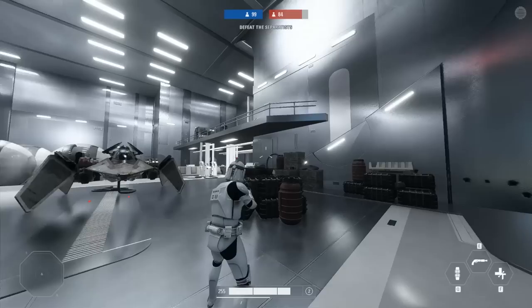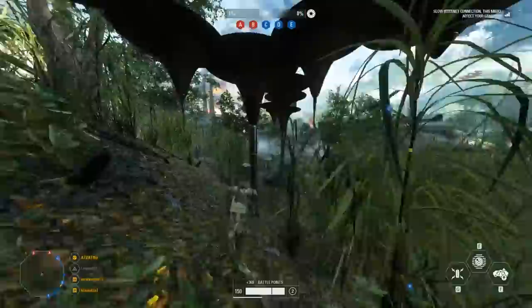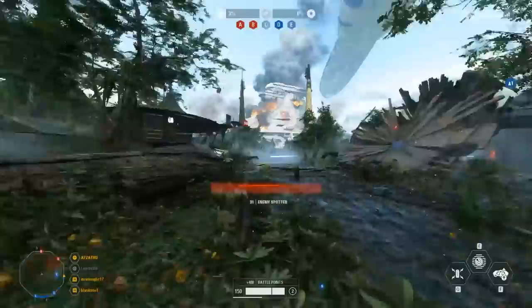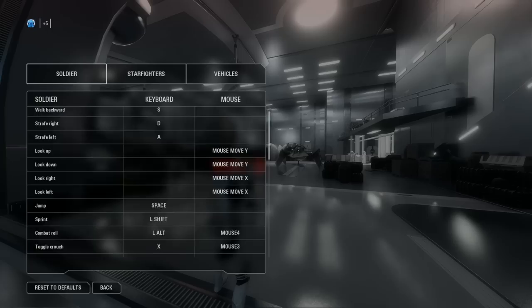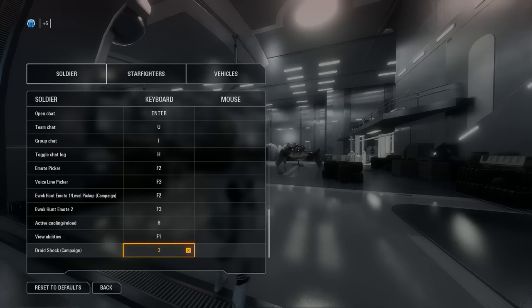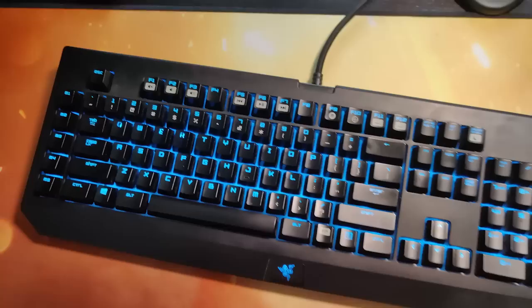As for keybindings, I have most of them in a default state except for a few. I have chat on the Enter key so I can quickly type, and a few others changed — though I can't recall exactly what the defaults are. A lot of the keybindings I've carried over from Battlefront 2015, since the default control scheme for Battlefront 2 is much better. I have combat roll set to the first side mouse button and toggle crouch on the other. Shift is my toggle-to-sprint key since you do a lot of running. If you're interested, I use the Razer BlackWidow Chroma Stealth keyboard — I've had it for about 4 years and I've never wanted to switch it out.